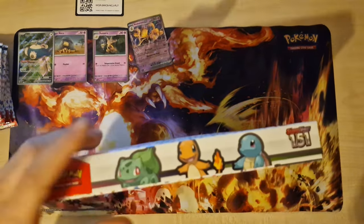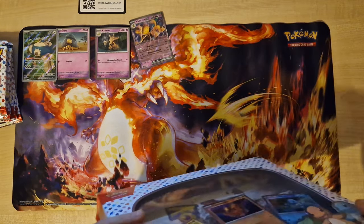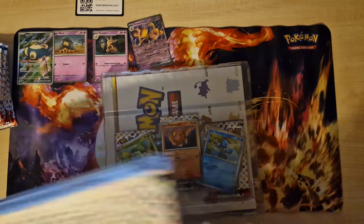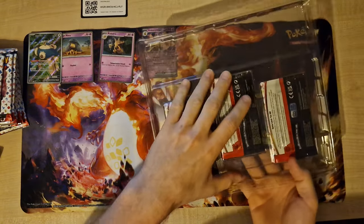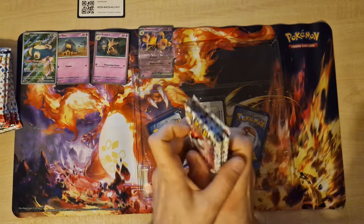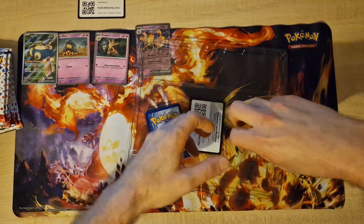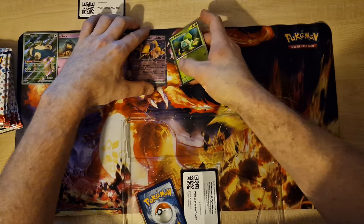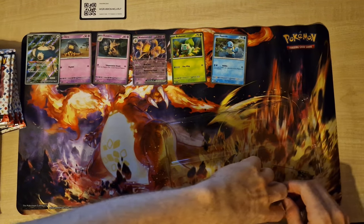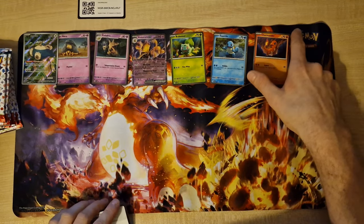And the last box for today — three boosters, Bulbasaur, Squirtle, Charmander, and a promo code.